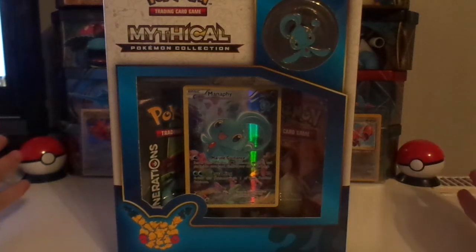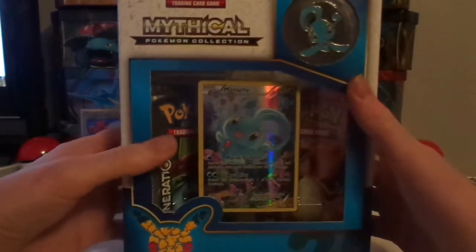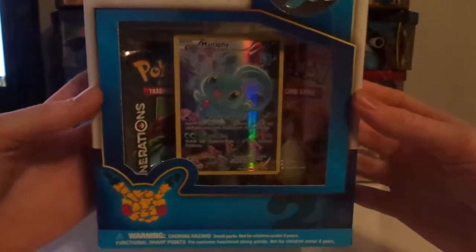Hello, it's Buddy Club Pokemon and welcome to today's episode. We've got ourselves another Pokemon mythical collection, and on this one we've got Manaphy. Inside we've got an awesome full art card, a little pin, and two packets of the Generations. So we're going to dive straight into this one today.